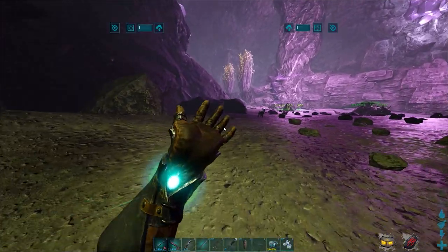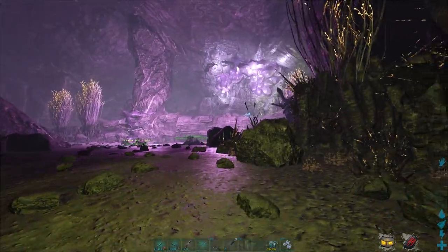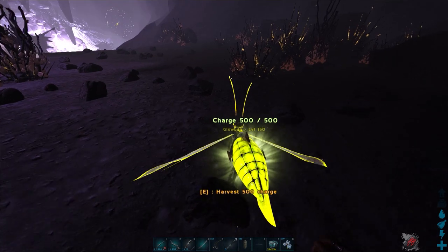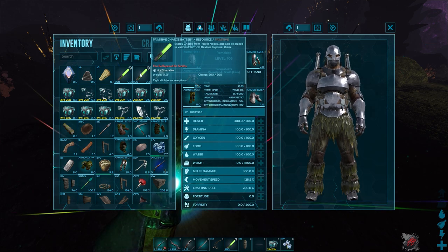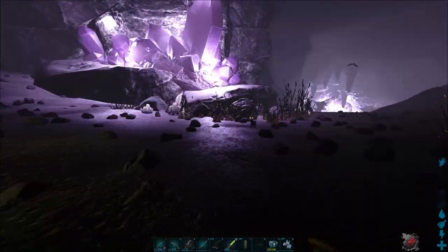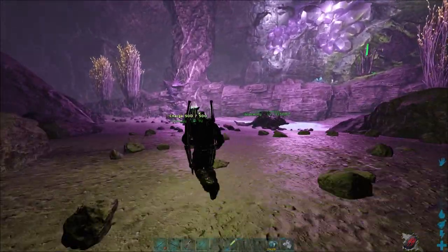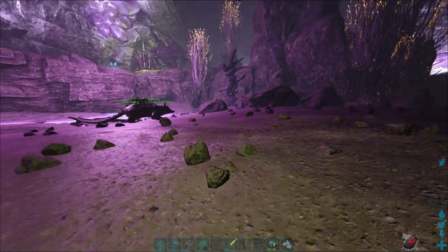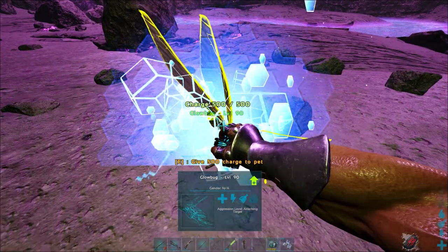We have another very cool ability that probably even endgame players don't know about. We have a primitive charge battery here, and if we take a Glaubok — let me search a loaded one real quick — so if we go towards it and put our pet away, then we can harvest 500 charge and our battery gets filled up. Now we can put this battery into anything we want to power. It's a very cool ability many players don't know about. Just make sure you don't have any creature on your shoulder that could potentially get the charge of the Glaubok.